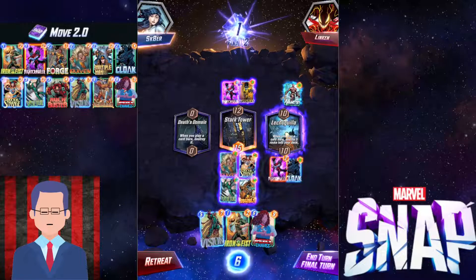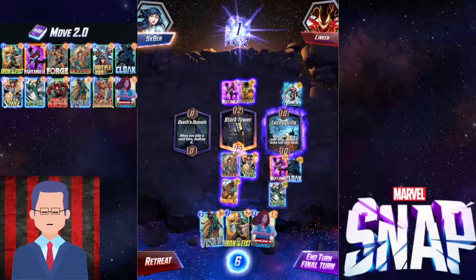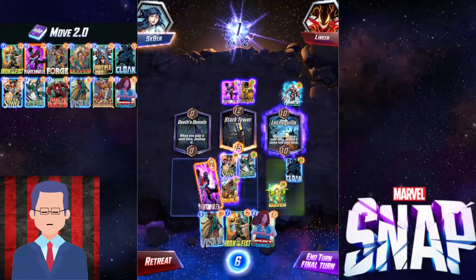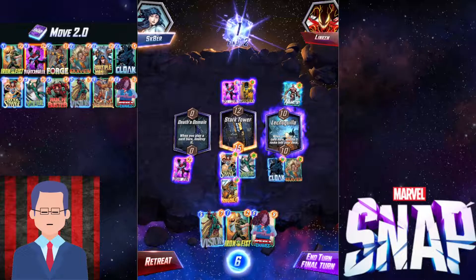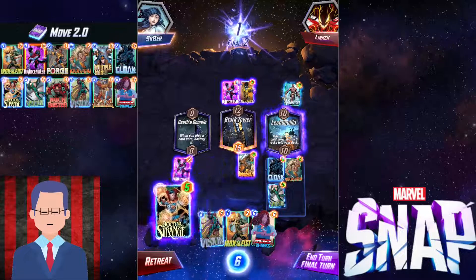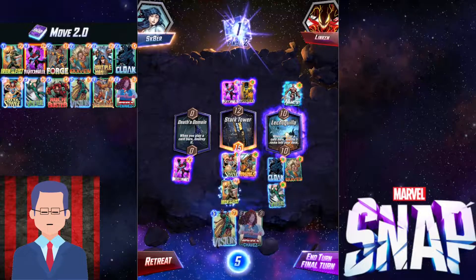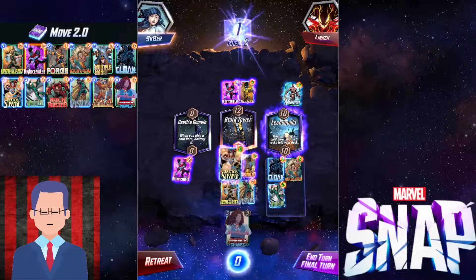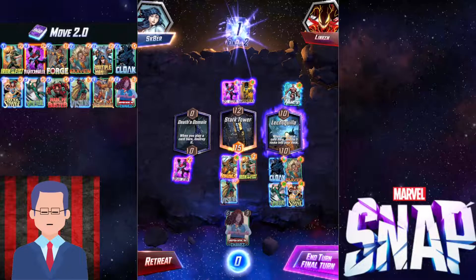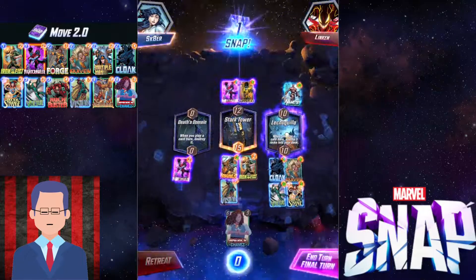Okay, we gotta solve this puzzle — we can definitely win this. Nightcrawler goes left into Death's Domain, and then I'll put down my Vision for 9 power. But how do I get my Vision over there? I can move stuff over to Cloak's location, and when you do that make sure you go for Kraven first because it's the engine. Move Kraven first, then the other guys move in and Kraven gets a ton of buffs. Hobgoblin is annoying, but it's okay — we'll forfeit the mid. Finally, I'm going to Iron Fist into my Vision to push it to the left, and I can definitely win this.